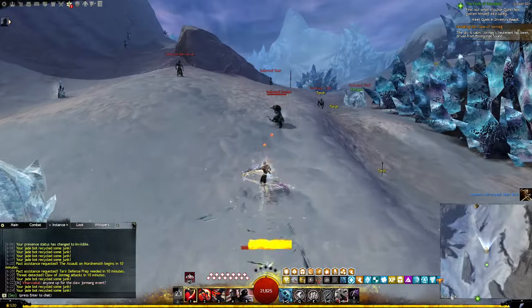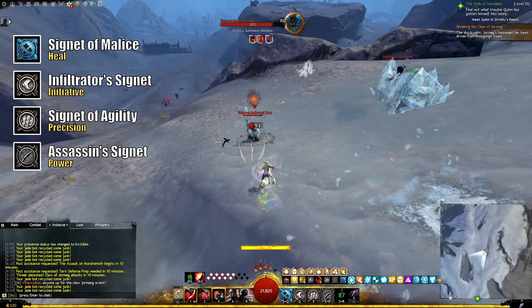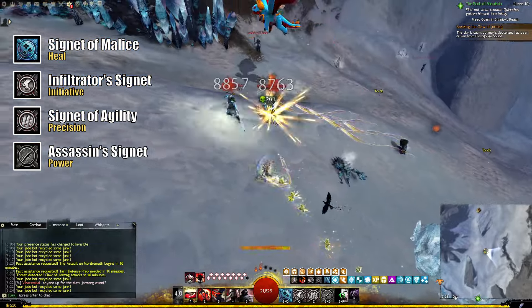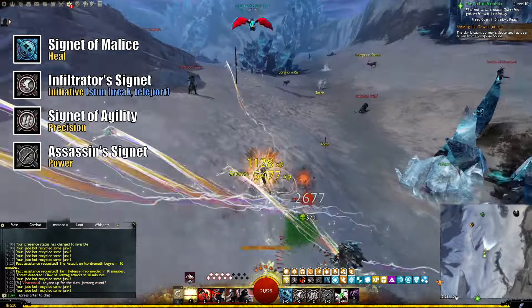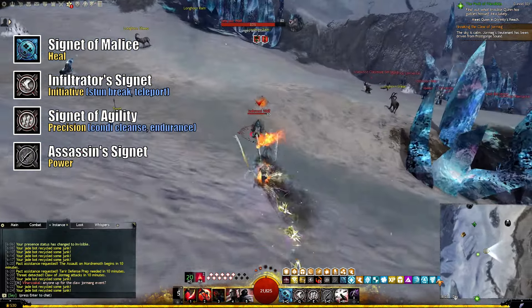I already hinted at using Deadly Arts so that I could fill all of my utility slots with Signets — Signet of Malice for healing, Infiltrator's Signet for initiative, Signet of Agility for precision, and Assassin's Signet for power. Due to their passive nature, it'd be easy to overlook how good some of the active effects are though. Infiltrator's Signet is both a stun break and a 1200-range teleport, and Signet of Agility is an excellent condition cleanse and refills endurance.